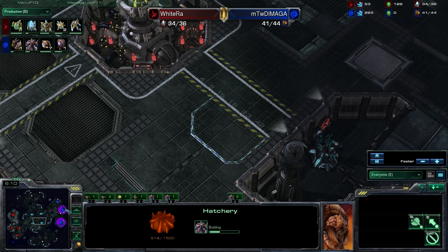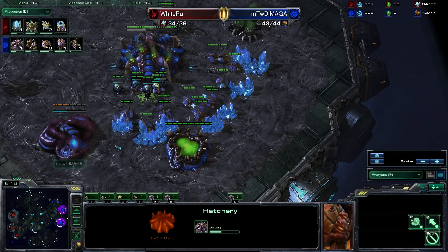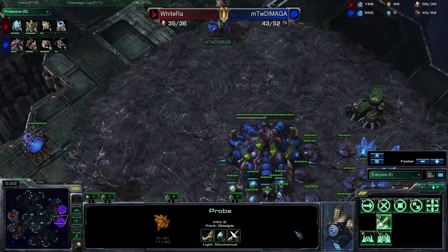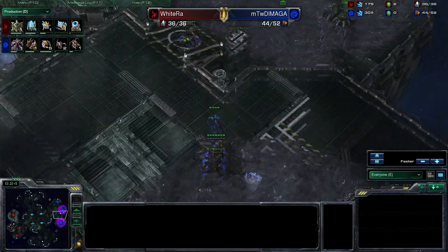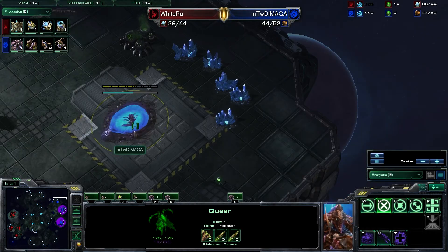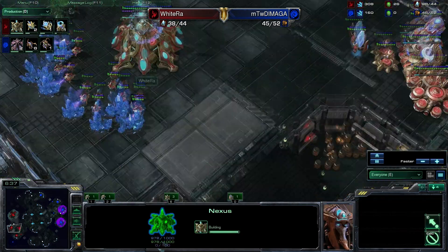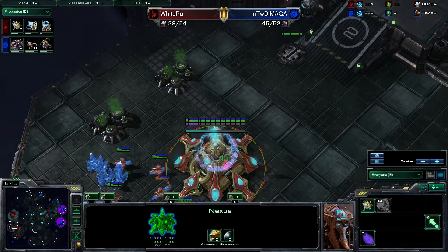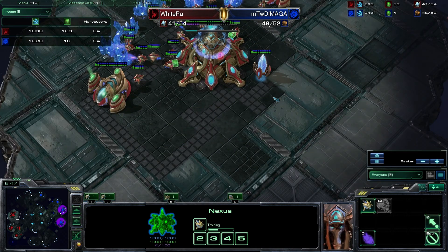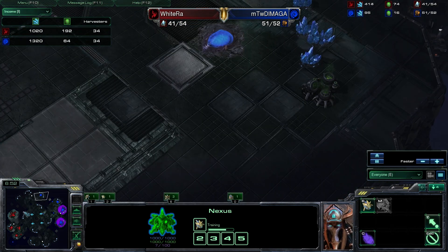Zerg is very good at denying bases with quick mobile units. This probe gets in for some scouting but the queen comes in and catches it. DiMaga's third base is about two-thirds done, WhiteRa's third is just finishing. WhiteRa chrono-boosts a ton of probes — DiMaga was ahead in probe count but WhiteRa is evening the gap.